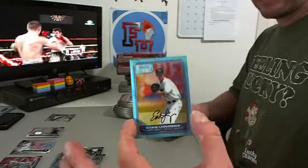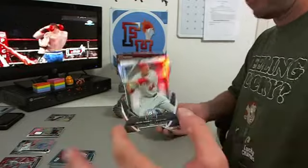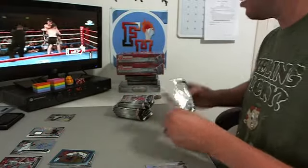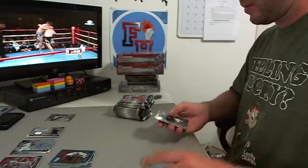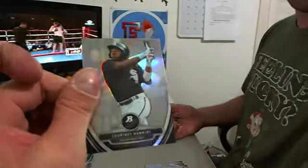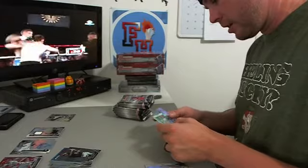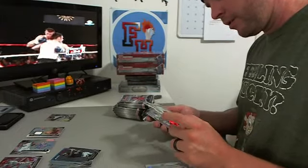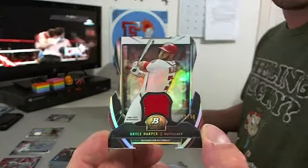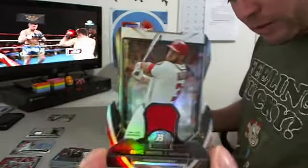Evan Longoria throwback, Rays. Mark Trumbo die cut, Angels. Courtney Hawkins Chrome — oh look at that, sick! It's got to be a bonus hit or something. Courtney Hawkins Chrome and a die cut jersey, Bryce Harper 38 out of 50, Nationals — look at that, sick! Never pulled one of those out of this stuff before.